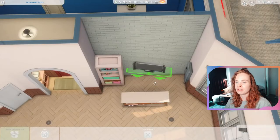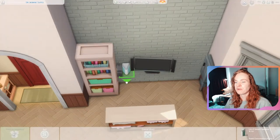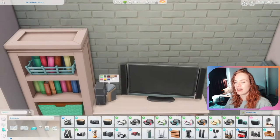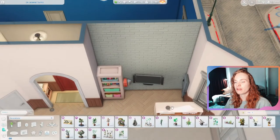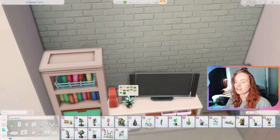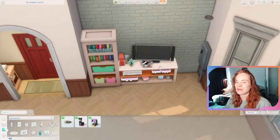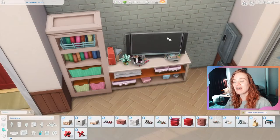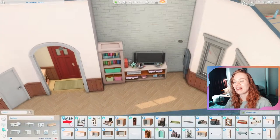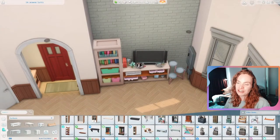I really like the Jasmine Suites apartments — they are very long and skinny and kind of awkward to renovate, but I made it work. They also have the tallest wall height, which I actually don't like building with, but it is a fun challenge. So yeah, for today's video I'm renovating the Jasmine Suites apartment.